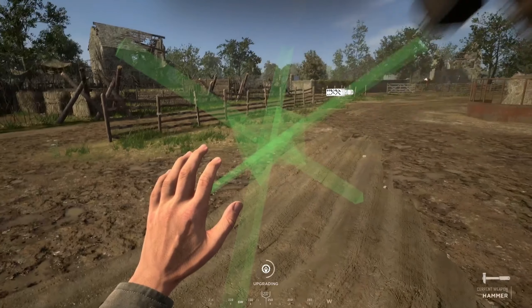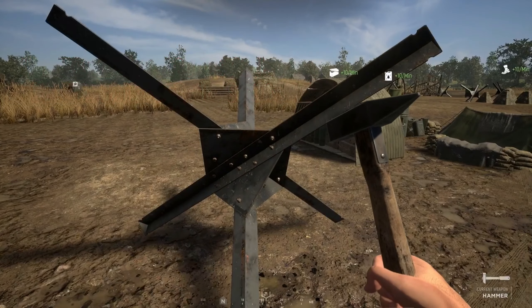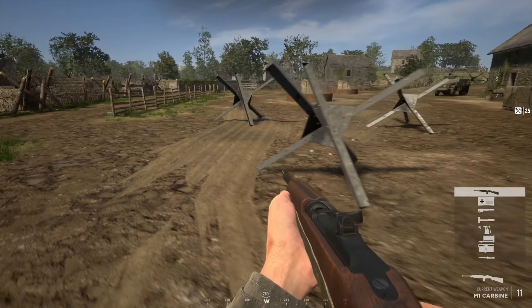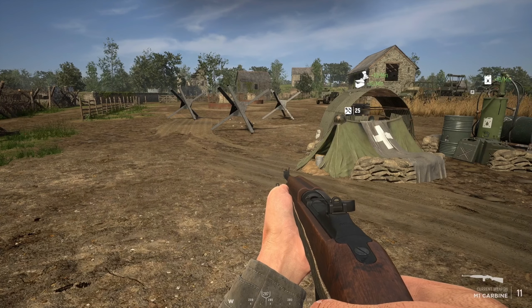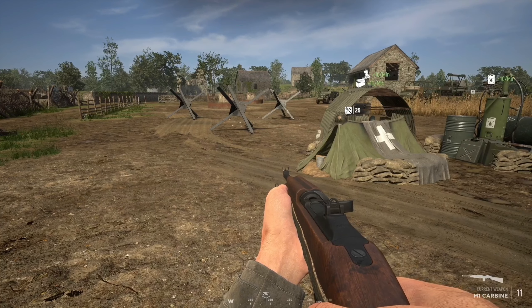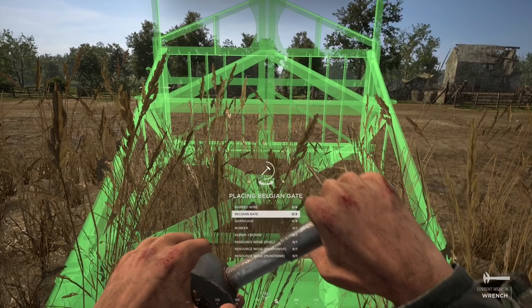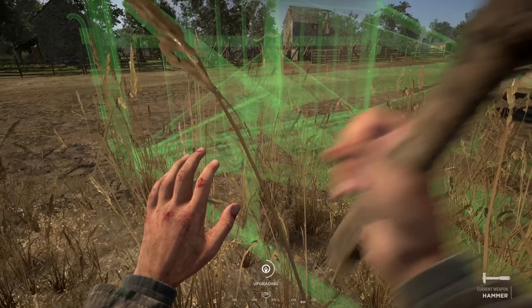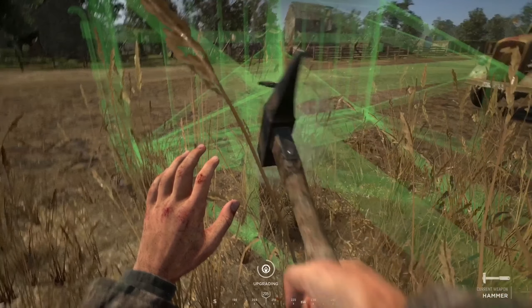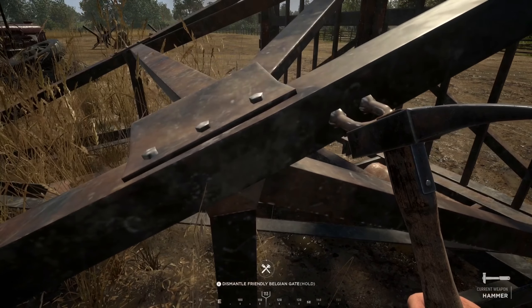Next on the list is the hedgehog or Belgian gate — simply known as tank traps or tank obstacles. These are built to slow down vehicles or add another layer to your defense. For Americans and British you can make hedgehogs, and for Germans you can make Belgian gates, which are bigger but cost more and take more time to build. Hedgehogs take 25 supplies and 2 seconds to build, and you can build up to 3. The Belgian gate takes 30 supply and 10 seconds to build, and you can only build 2 of them.